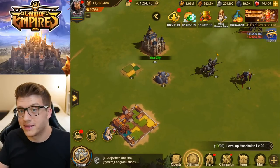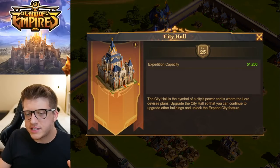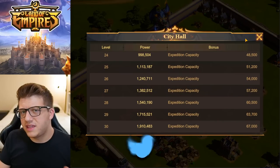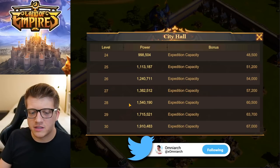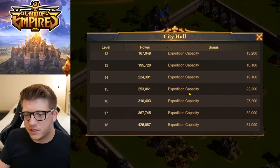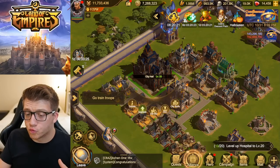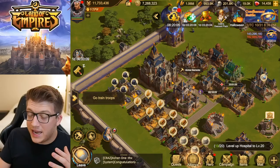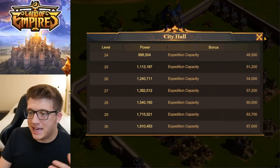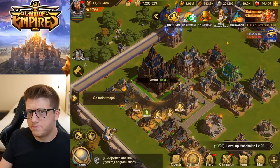Let's talk about buildings and level scaling. Your city hall can go all the way up to level 30 — a higher ceiling than Rise of Kingdoms — but I think the time to get there is pretty much the same. Just because the number is bigger doesn't mean it's harder to get there; the gap between each level could be smaller. I'm at city hall 25 and it really wasn't that difficult to get there. Getting to 25 was so fast that I think it's pretty equivalent to Rise of Kingdoms, if not better.